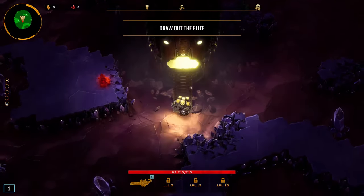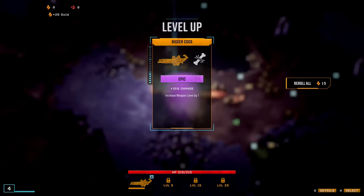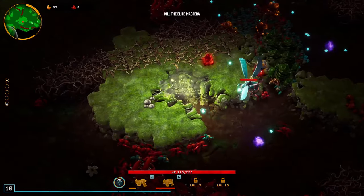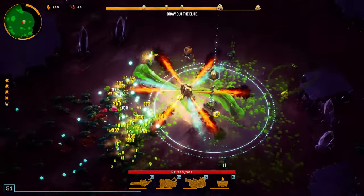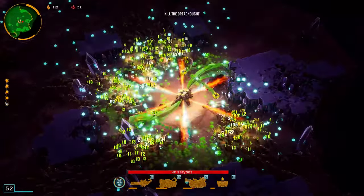The Driller goes through stone like butter and packs an arsenal of elemental weapons. His powerful drill gauntlets let him mine minerals and dig through terrain faster than anyone else. And his arsenal of incendiary, corrosive, and cryo-weaponry give him unparalleled potential for dishing out elemental damage.